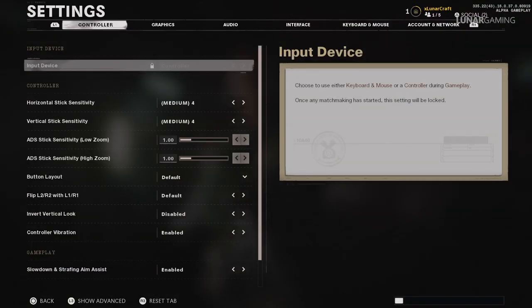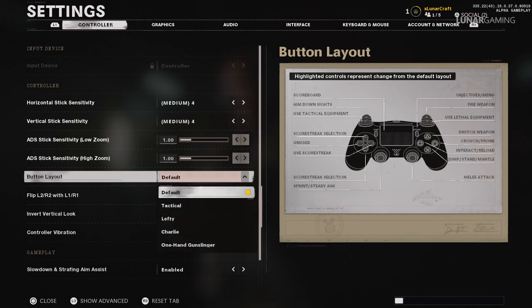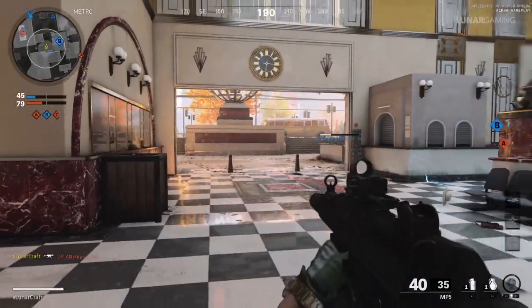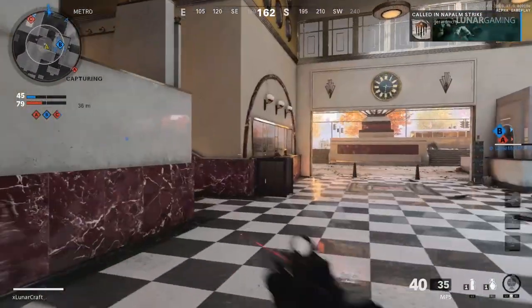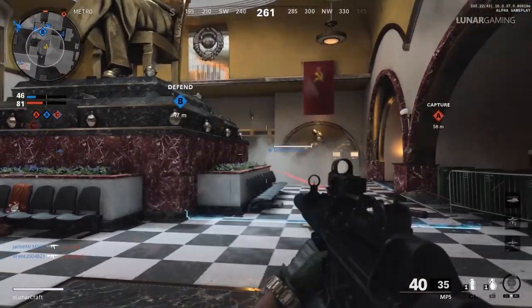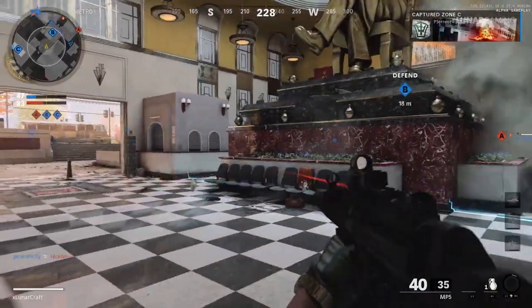The first thing you want to change is your button layout from the default option to tactical. This makes a small but useful change in that the melee buttons and the sprint and crouch button are switched around — B and circle become the right stick, or R3. By doing this it allows you to run and slide around corners while being able to aim, as the right stick is also the aim button. This gives you a great advantage that you would struggle to do otherwise.